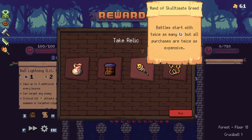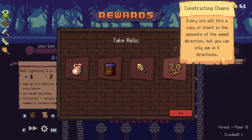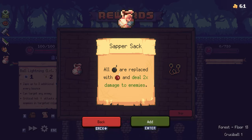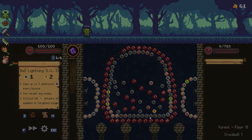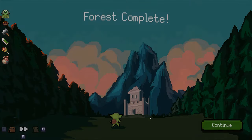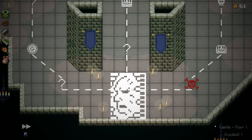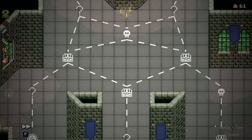Battles start with twice as many gold but all purchases are twice as expensive; or every orb will fire a copy of itself in the opposite aim direction but you can only aim in four directions. I'm going to take the fiery bombs — it's fun, I love it. Obviously you need ways to heal yourself, but you're going to start seeing a lot more explosions dealing 300 instead of 150.